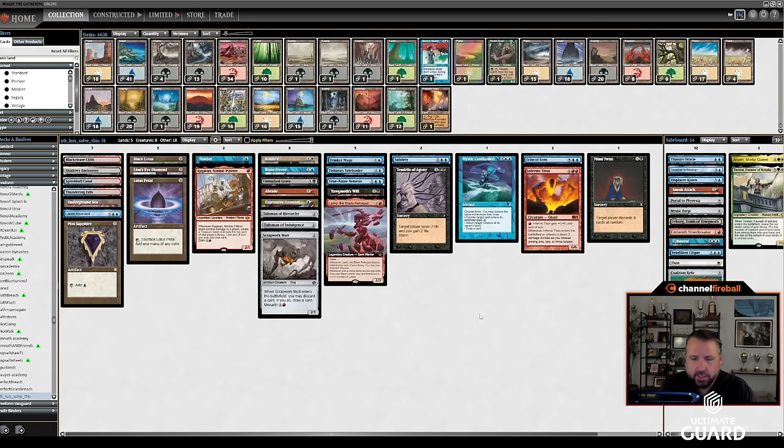If we think two of them are playing green, I actually kind of like Inferno Titan. I still don't really like Coalition Relic, but it does get better with Titan. It's also kind of nice with Balance. Maybe Tishana's Tidebinder and a True-Name aren't needed. Now it's 17 lands plus those three mana artifacts. Echo — basically two draw-sevens with Echo. Unmarked Grave, Trinket Mage to go get all the jewelry, and Inferno Titan is like the backup win condition. I think I like that — we'll see what the guys say.